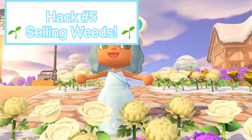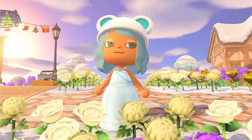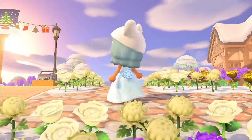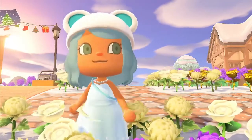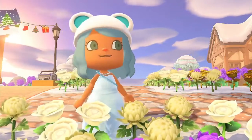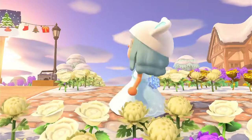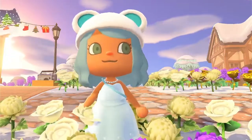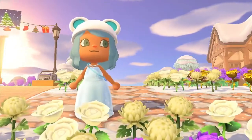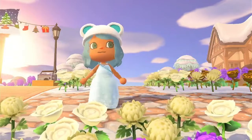Hack number five is selling weeds. Selling weeds is super easy, and not only does it clean up your island, but it also helps you get money. Just walk around your island — there will probably be a bunch of weeds on the floor. Pick them up and sell them. You can sell them to Timmy and Tommy at Nook's Cranny, but it's more efficient to sell them to Leif at Harv's Island or when he visits yours, because he gives you a lot more money. He also offers a weeding service, so if you have a lot of weeds and don't feel like doing it yourself, he can weed for you.